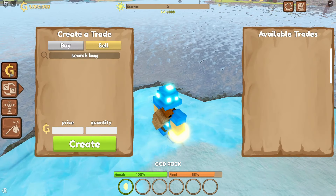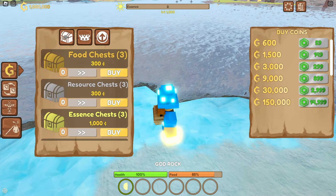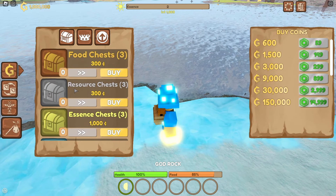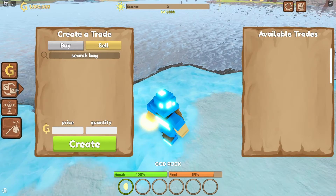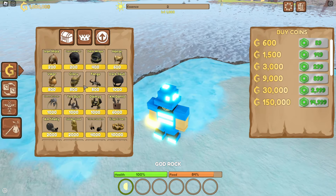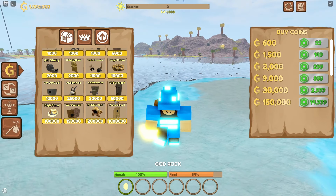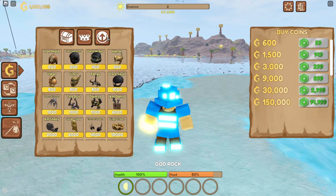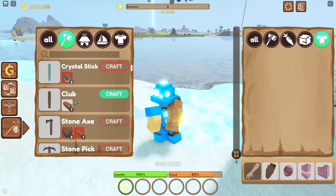Today we're going to be showcasing this game. They have trades in this game, which is a very good system — not many Booga games actually have trading. I think the reason is like exploits and stuff. They have all the typical stuff, all the typical chests. Let's see what kind of hats they have. Do they have the fire ants? No, they don't have the fire ants. I can't get my patented fire ant hat — that's unfortunate.